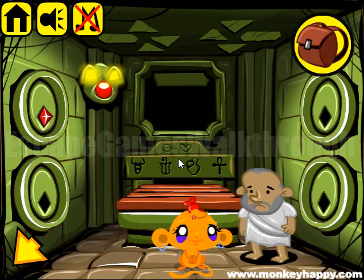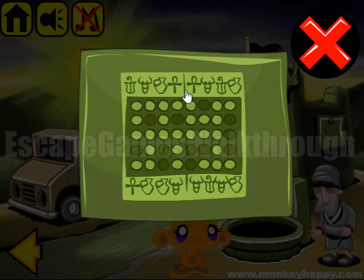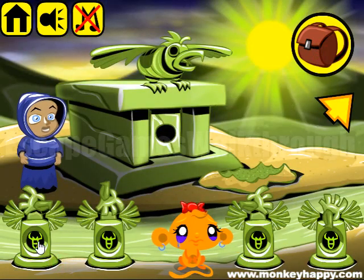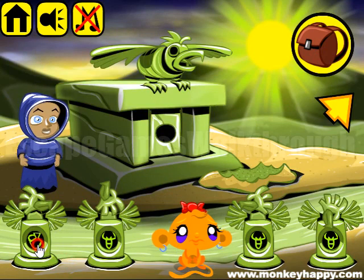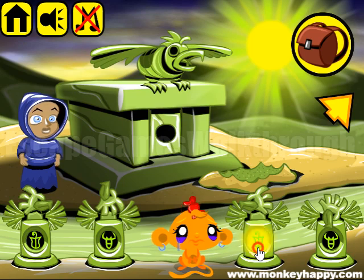We have four doors here to open and the hint is shown here. For the top left door, we have to enter these four symbols. Let's set them: the first is the flower, then we have bull, then ways, and last is an ankh.